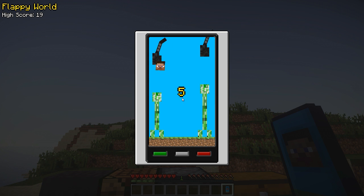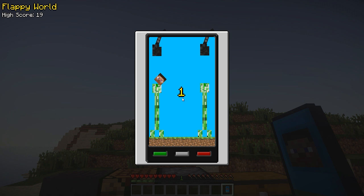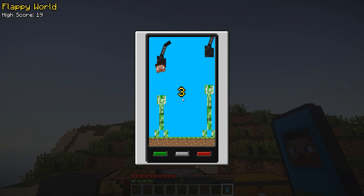You can sit here and play Flappy World all day trying to get as many points as possible. You're trying to make it through the gaps between the creepers without hitting anything. My highest score is 19 — I've been trying to get higher and it's really not that easy. I'm pretty bad at this, so if you try out this mod let me know what your score is.